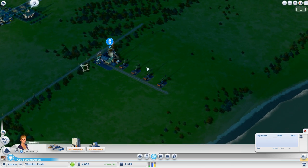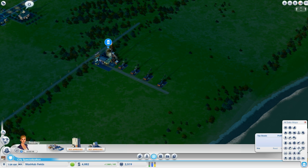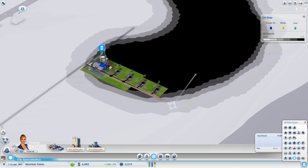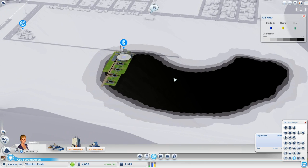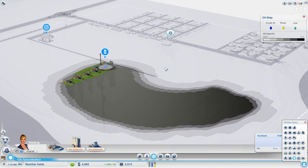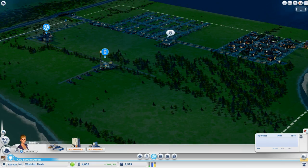Oil seems to last a little longer than coal and ore. When you have a dark spot of coal it doesn't last nearly as long as with oil. So I'm going to go ahead and play the city for a while and pause the recording while I do so. You'll see a rather dramatic expansion as soon as I start up the recording again, and then we'll get into the advanced oil aspects.